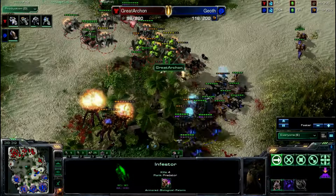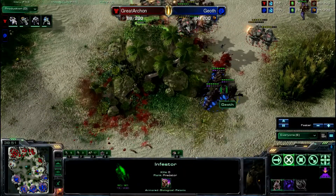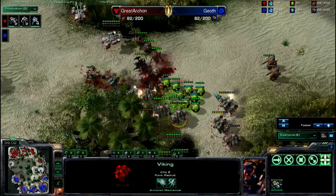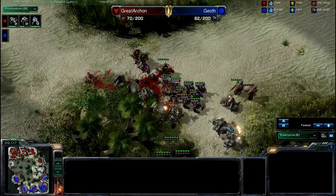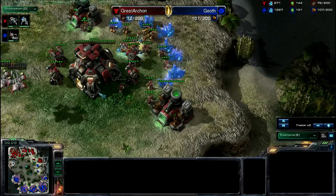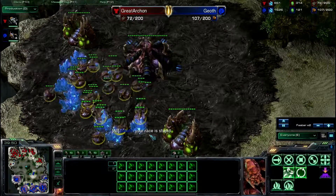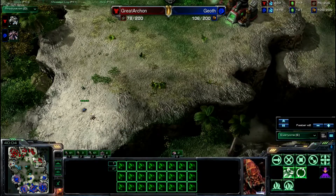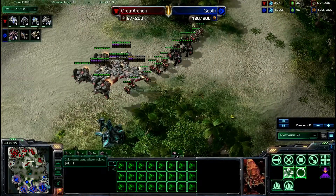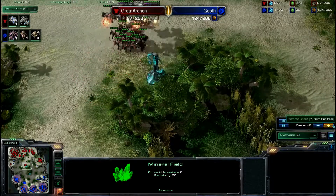He doesn't quite have enough fungals. A little bit risky to land your Vikings — generally don't want to do that because they're going to get cleaned up and you sustain such heavy losses. It's about one base to one base now — if he takes this out, he's in such a big lead. Zerg, you've got to spend those minerals — just imagine a whole bunch more Zerglings. Good fungals go off — that's going to do so much damage, but these battlecruisers are running down hell. These fungals do bonus damage. Throws out some Infested Terrans. Terran losing a huge chunk of his army. Good hold by Zerg.